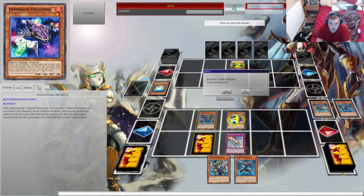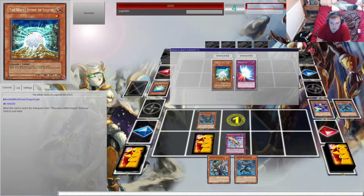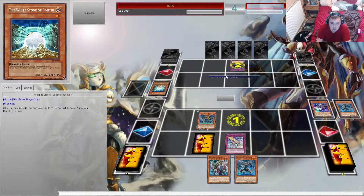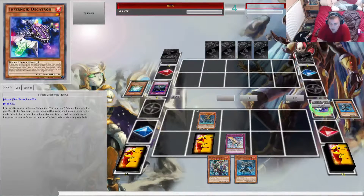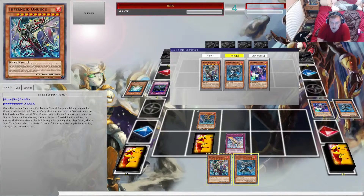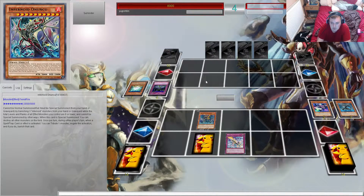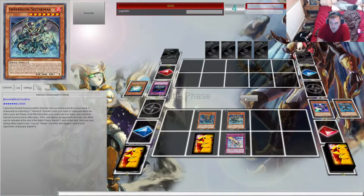Yeah, activate effect of this, attribute this to get rid of his White Stone. I can just add this back next to him with Purification, so it's a really good combo. And now I can even special summon out of Cytomus banishing these two. Summon out of Cytomus — I could call game then.